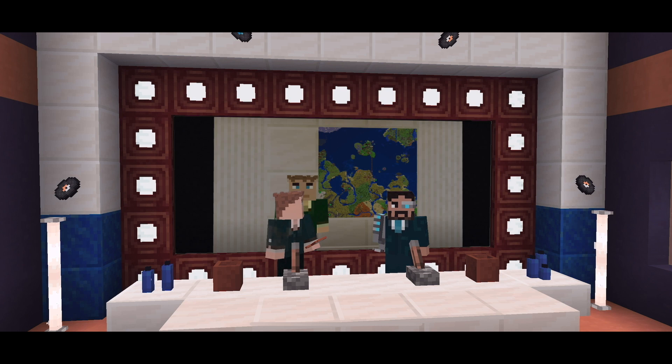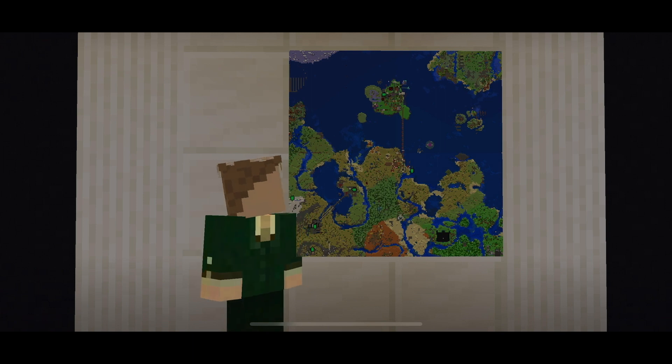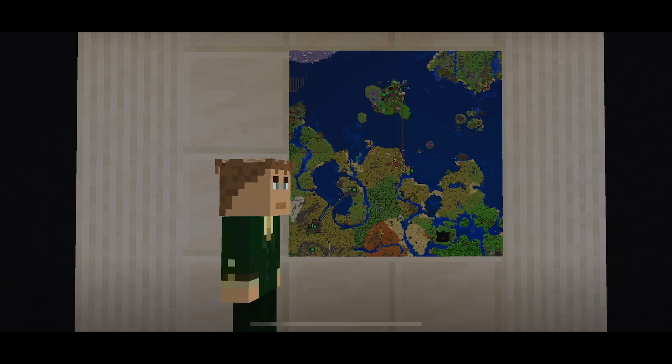We're back with more GRN News. For the weather, we go to Eggnog: 'GRN Weather — it's unpredictable. Today's forecast will be cloudy with a 60% chance of rain... actually, never mind, cloudy with a 90% chance of rain... scratch that, today's actually a beautiful sunny day... but also cloudy with a chance of meatballs.'